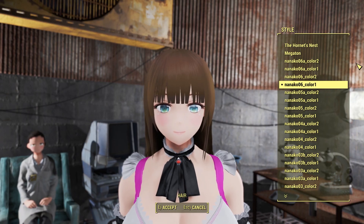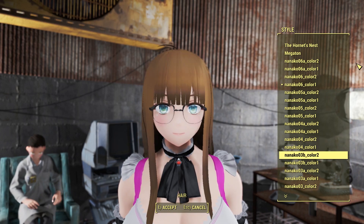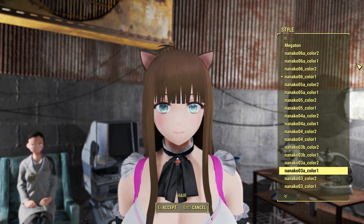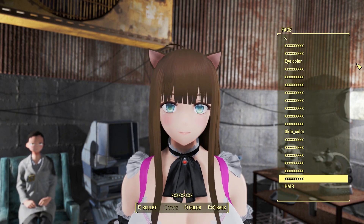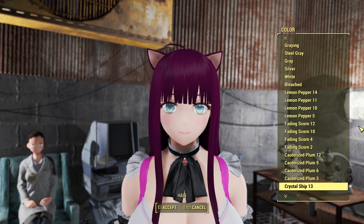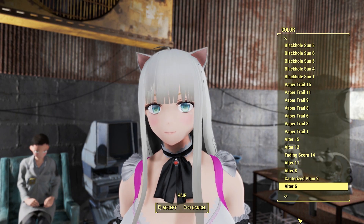The big change is the hairstyle. There are three different hairstyles, and each one has an option of cat ears or eyeglasses. There are plenty of anime characters that have cat ears and eyeglasses. And there are a lot — and I do mean a lot — of hair color options available. I'm sure you're going to find the color to match whatever anime character you are trying to make in Fallout 4.